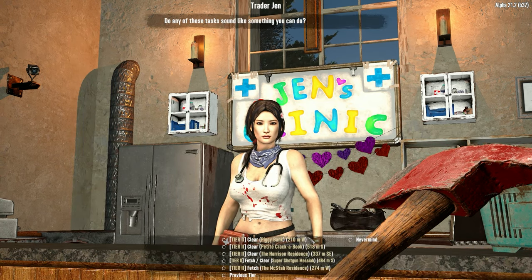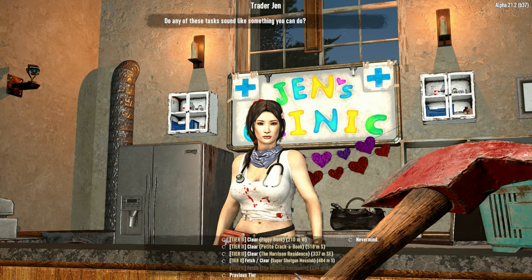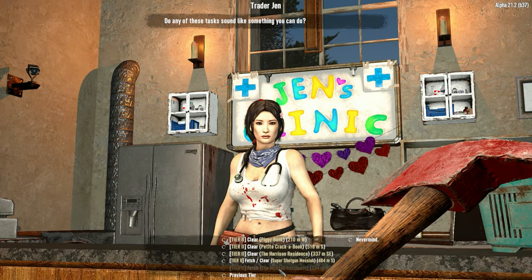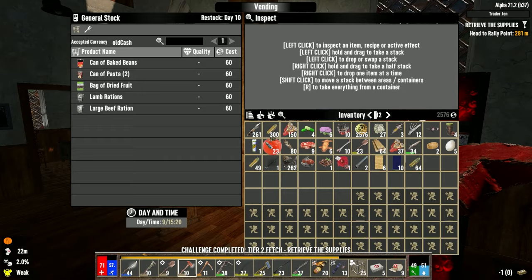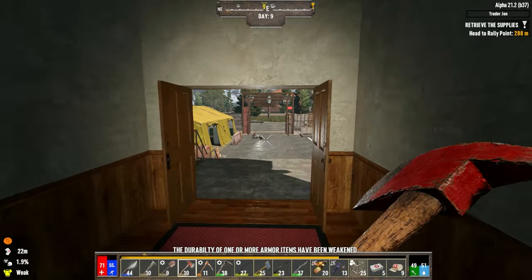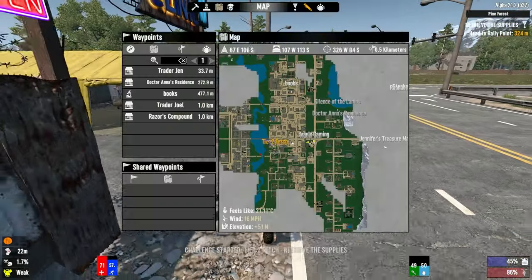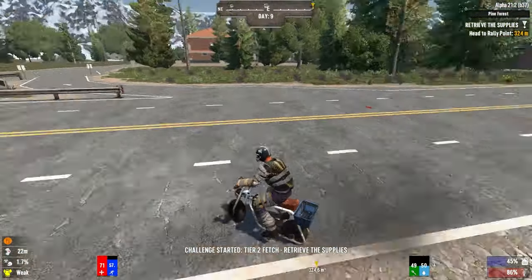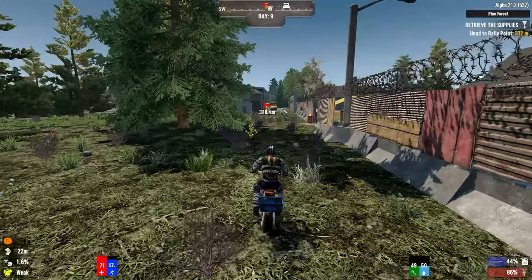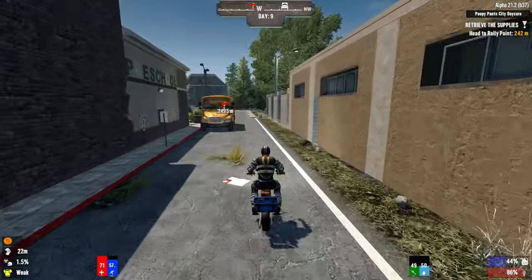Any jobs west northwest? McStab McStab Residence — that sounds fun. Super Shotgun Messiah — like I said I'm just going to do fetches now. Make stabby stab stab — I'm hoping that doesn't mean I'm going to get stabbed over there. We're almost hungry and thirsty at the moment — actually already hungry. I need to go east not west, that's fine — I can quickly do her quest first and then the other one. I'm going to have to literally stack up next to the exclamation mark just in case another zombie spawns on my head.